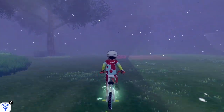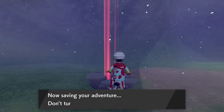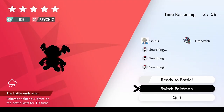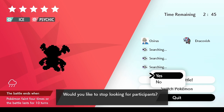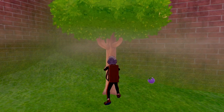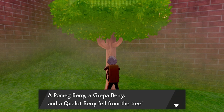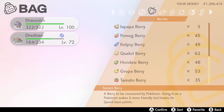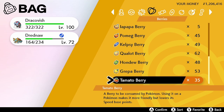Drop a Wishing Piece into the nearest Max Raid den — it only requires one Wishing Piece. Click into the den, select Invite Others, and when the timer begins, click the Home menu, go to System Settings, go to Date and Time, turn off synchronization with the internet, and advance the date forward one day. Come back into the game and quit out of the raid. Head back up to the tree — the game now thinks a day has passed and you can shake it again. After about an hour of doing this I ended up with a nice amount of berries.